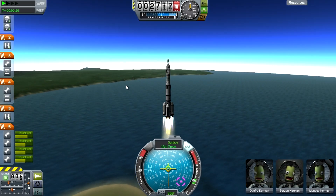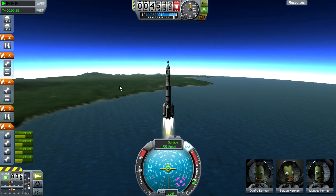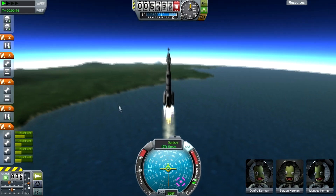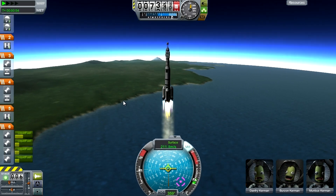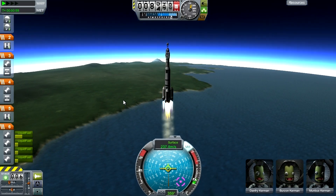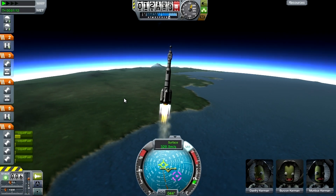Your rocket is going to need quite a lot of delta-v and a fairly heavy final stage, because that final stage is going to have to push the asteroid. It depends on the size — asteroids go from class A to E, E being the biggest. A class A is only like carrying a couple of extra fuel tanks, whereas a class E is like carrying a space station.